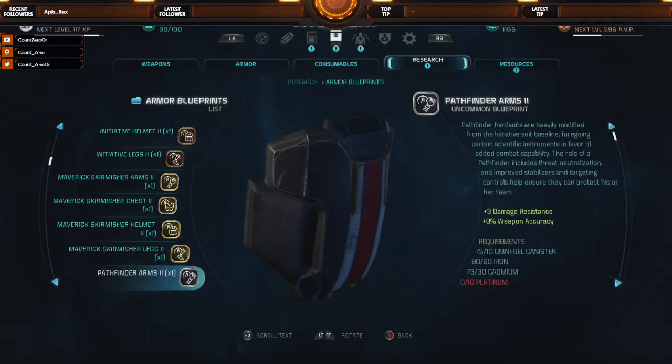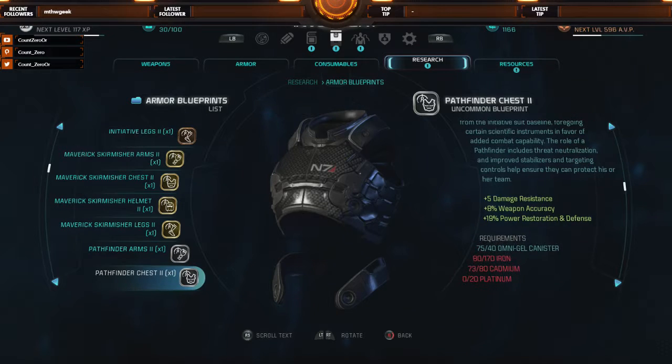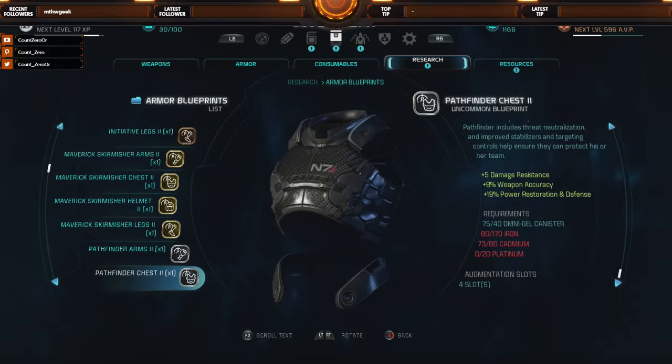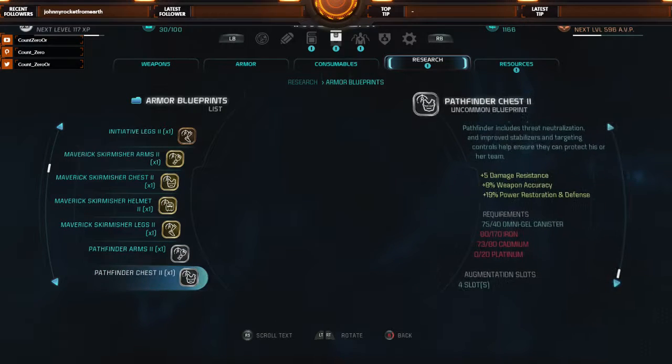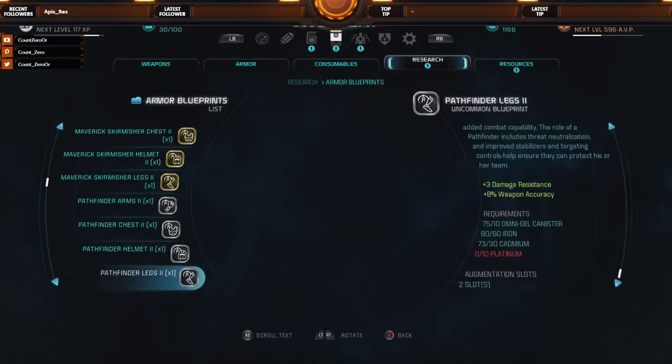Pathfinder — this is N7 armor, your Shepard armor. Damage resistance and weapon accuracy across pieces, plus power restoration — useful since I'm playing a Biotic. Need more iron and cadmium, but I almost have enough to make that. I don't have enough platinum though — nooo! These take a lot of platinum, but the damage resistance and weapon accuracy bonuses are nice.